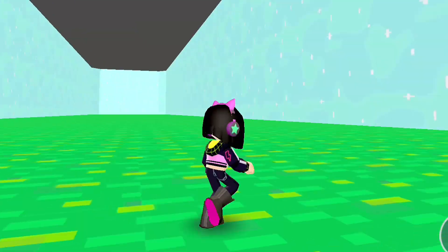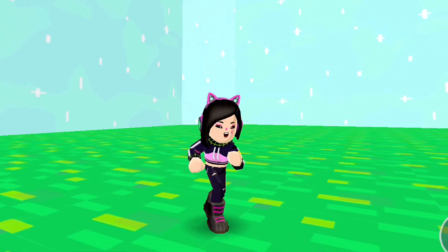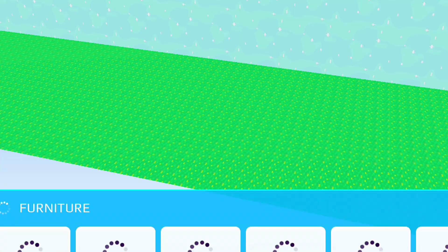In today's video I'm going to be telling you really beautiful ideas in which you can decorate your house in PKXT. Right now I'm just using an experience to give you an example — I painted the walls in light blue for a sky look and the floor in green for a grassy look.